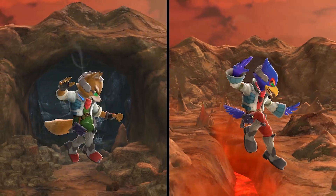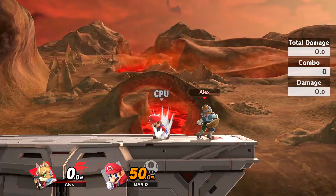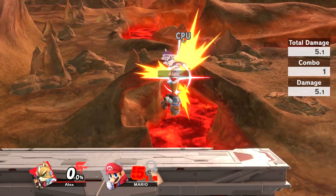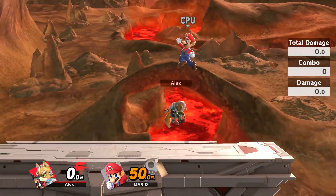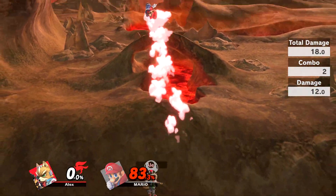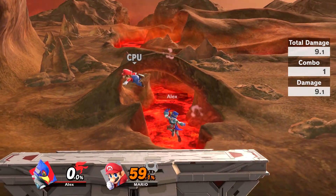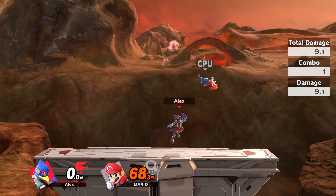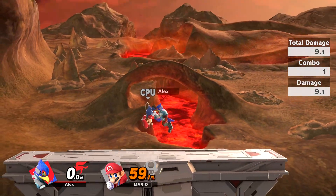Finally, their up airs look similar, but again have several differences. Fox does a somersault that does two hits, which then launches the opponent. It's very quick and can even be comboed into itself, juggling the opponent — it's Fox's best KO tool out of his aerial options. Falco also does a quick somersault, but it's only a single hit and does less damage and knockback, though it can still be used to set up combos.